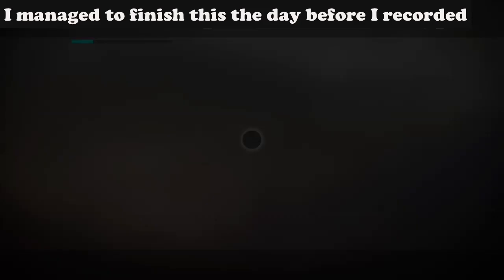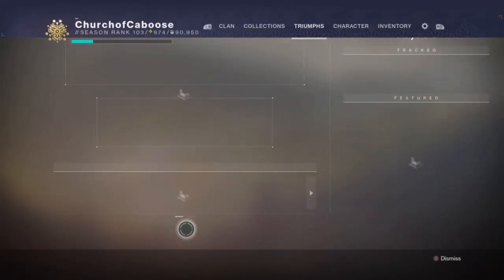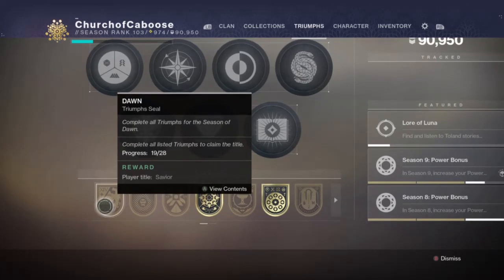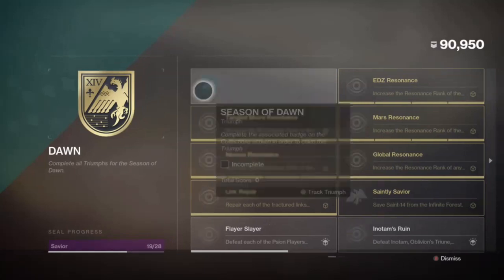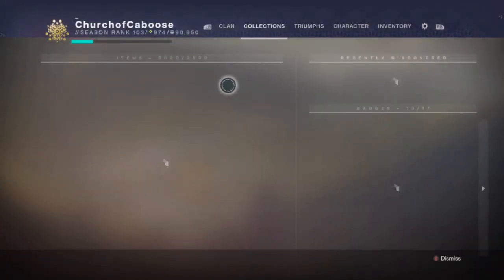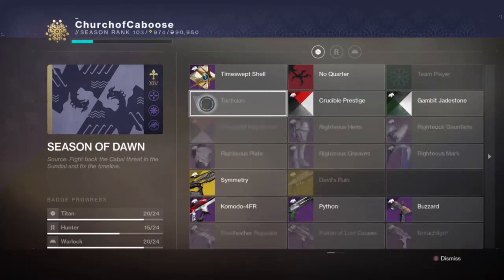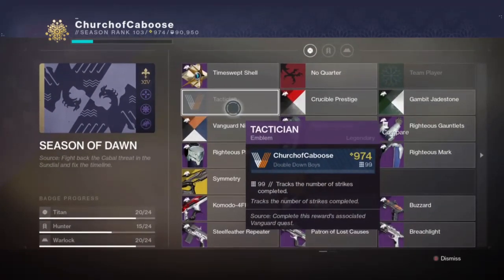We're mostly focusing on how do you get a million points. I managed to finish the Tactician and I thought I'd show you guys the new title called Savior. One of the things you have to do is get that associated badge all the way completed, and part of that badge includes the Vanguard Tactician Honor Guard thing that rewards you the Tactician emblem. You also have to do the Gambit, but today we're focusing on the Vanguard Tactician and how to get a million points in nightfall without spending a whole week on it.